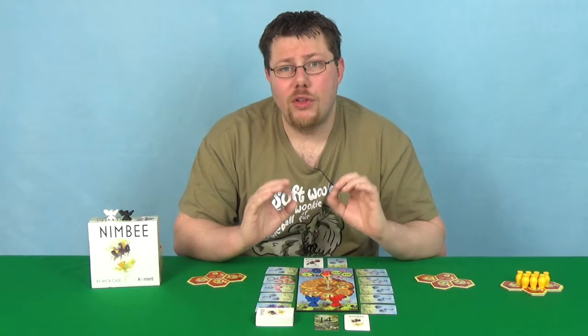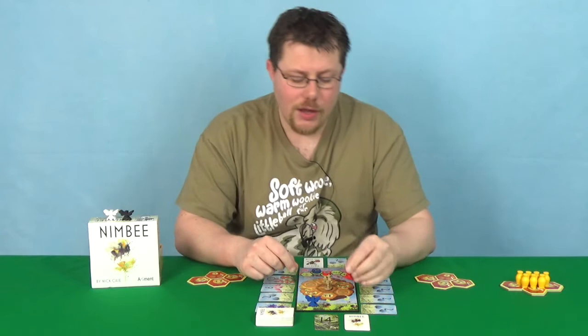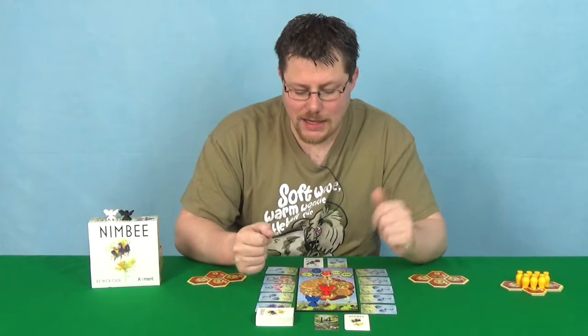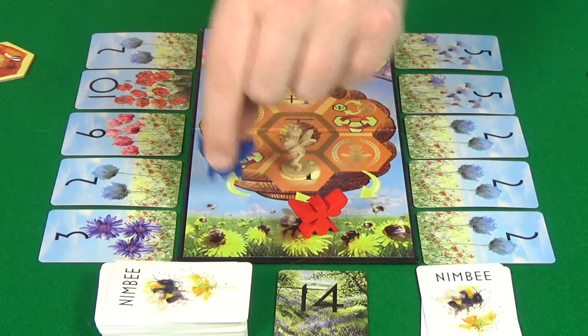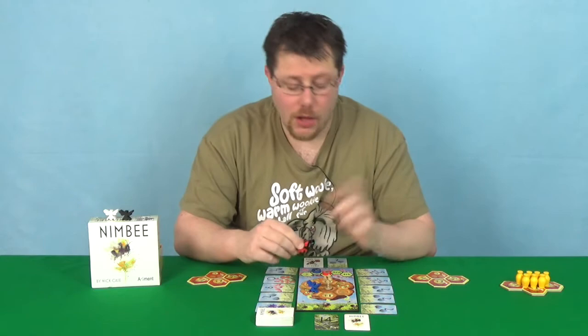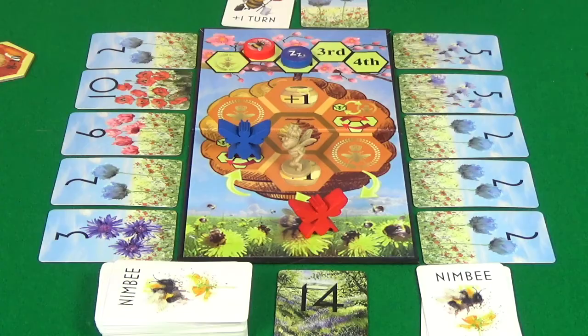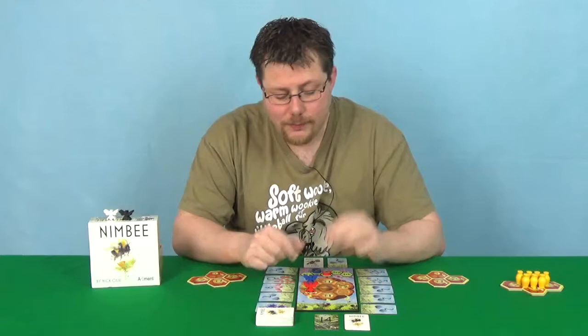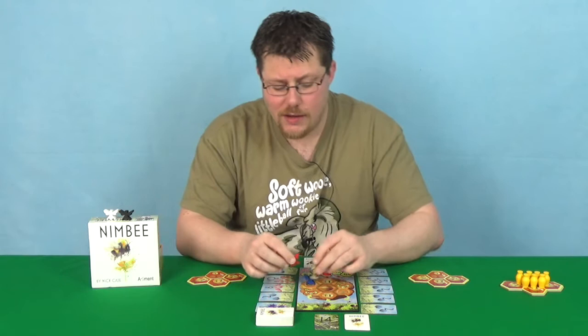On their turn, players move their movement allowance. They can move extra by collecting honey pots or by collecting cards dictated by the spaces on the hive. They can move one space normally, and if someone is in front of them they can move onto that person's space or fly over them for one movement, effectively moving two spaces. If lots of people are lined up, you can fly over all of them for one movement. There's also a queen bee whose space you can't share, so if she's in your way you have to fly — you don't have the choice to just walk.